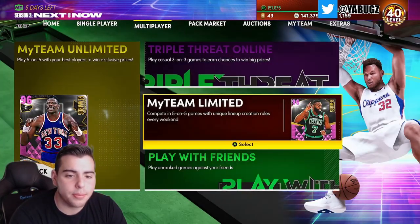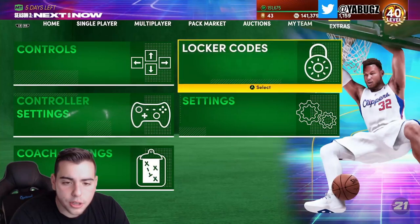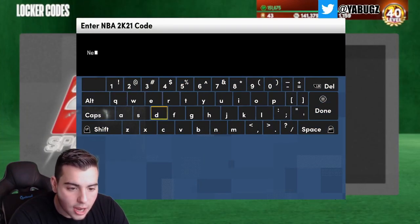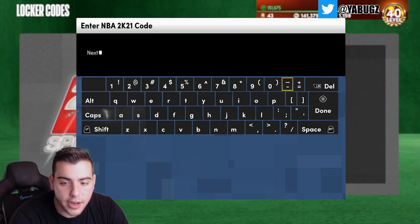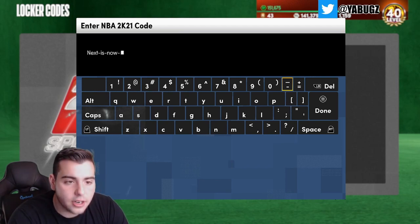Hopefully Limited starts working too so we can play that on stream. We're gonna go with the locker codes — all the other locker codes will be down below in the description. There are so many locker codes you need to type in right now. It is: NEXT-IS-NOW. Those are like 12 locker codes, so make sure to go type them in — they're in the comment section too.